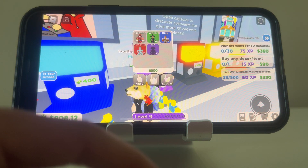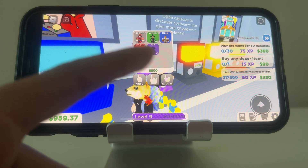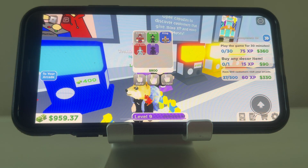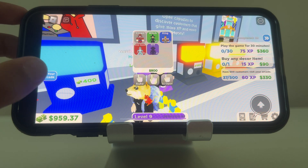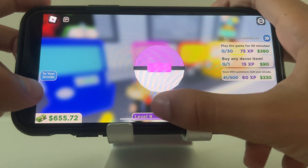So far we have the common clown, the uncommon witch, the rare king, and the ultra-rare Snow Queen. Now we just have the epic customer left. I'm hoping we can hatch him soon — of course, he's pretty tough because of his 2% chance.